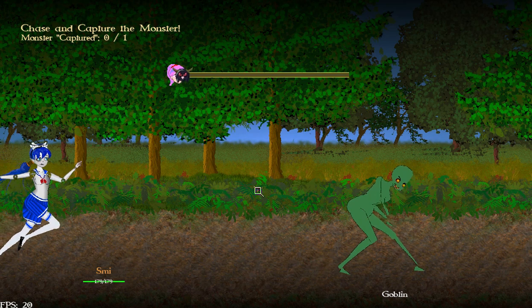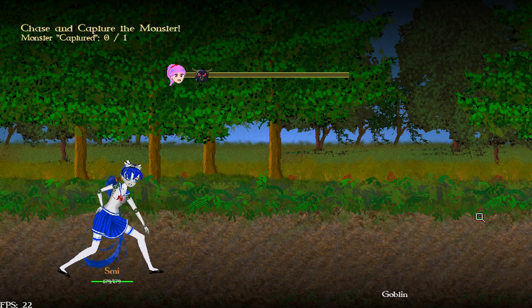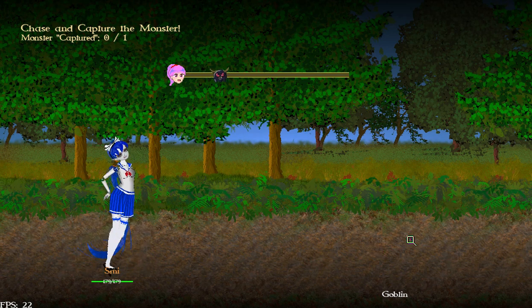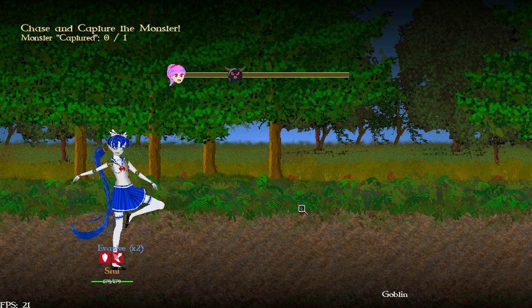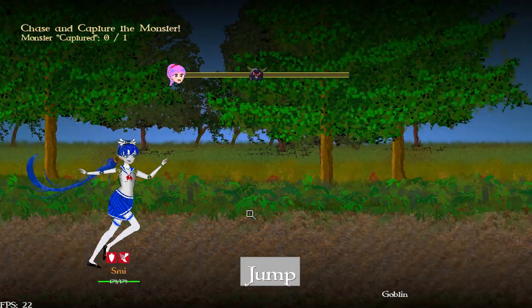You'll notice this looks quite a bit different than the last one. The enemy takes off — that's still a placeholder enemy, by the way. A lot has happened in these few seconds: the character runs in and does a stretch, and the enemy takes off. I have a little bar with a couple icons to show the distance. I spent time going through and doing all these art assets, and there's parallax scrolling.